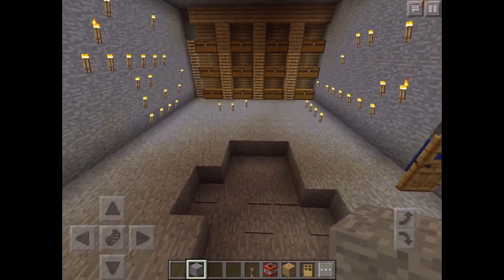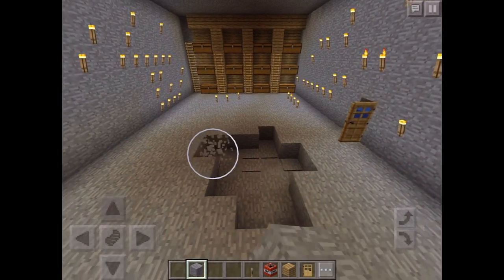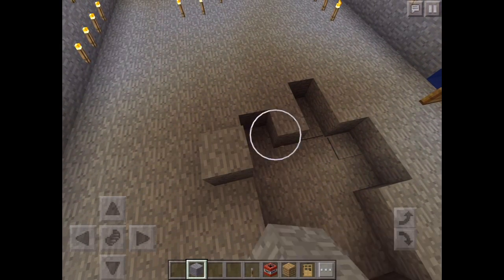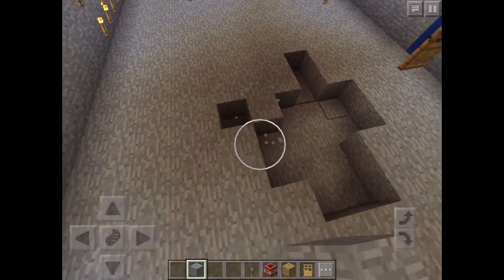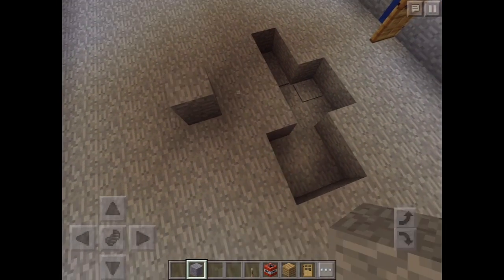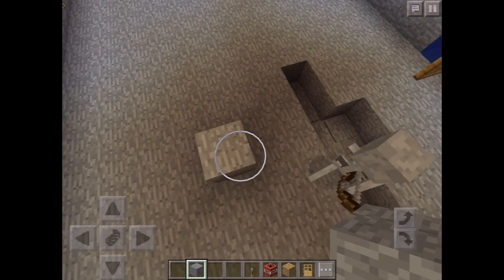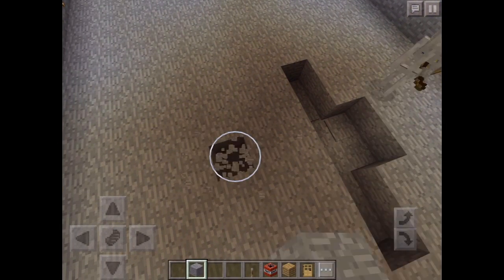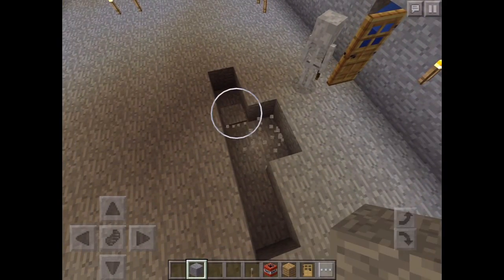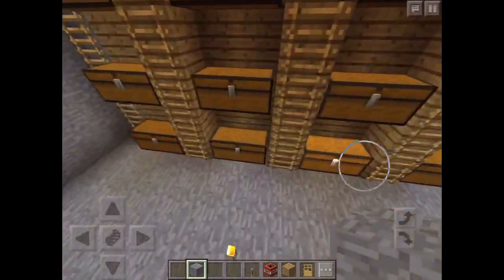He just came into my world and started blowing this up, so I'll just patch that up in another video. But yeah guys, see all those chests over there — all of those chests have valuables in them like diamonds, gold, whatever. I'll just fill this up really quickly. Why the heck is there a skeleton in there? I'm just going to patch this up.